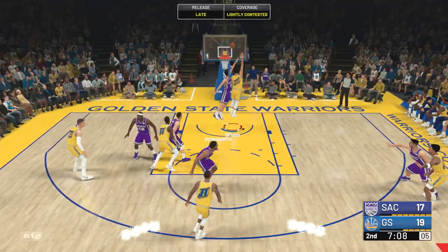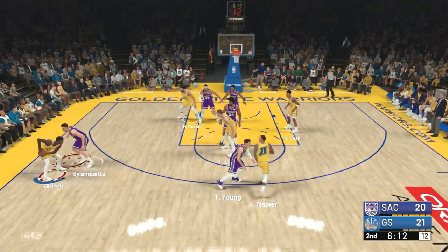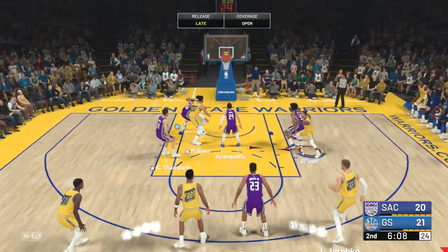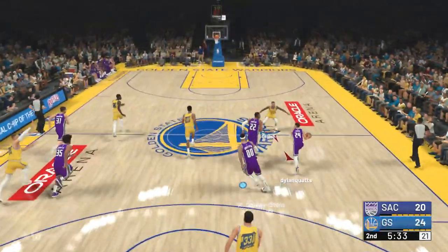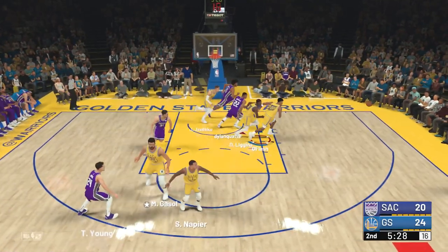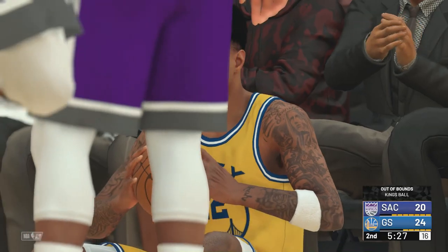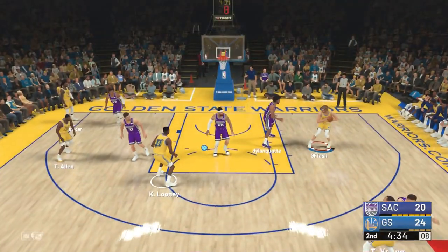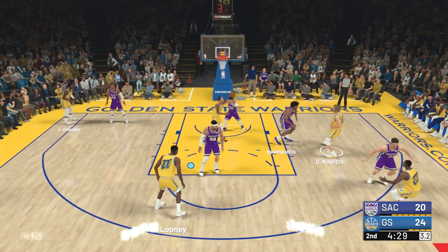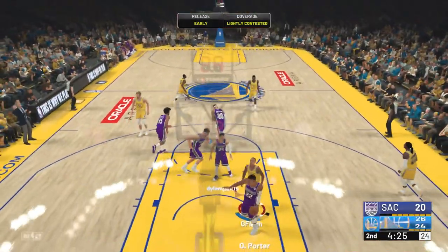If you switch off and let the Hall of Fame AI defend, even though they have no badges, the fact that it's Hall of Fame means 2K is on some cheese — it's like they have all the badges anyway. That's why you're not supposed to switch off. No matter what the AI is rated, the computer always plays good defense on Hall of Fame. We want to play manual on-ball defense, which is why people invest in defensive players — so when you face a good player you have a better chance of stopping him.